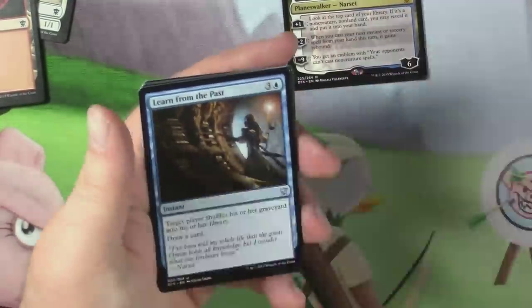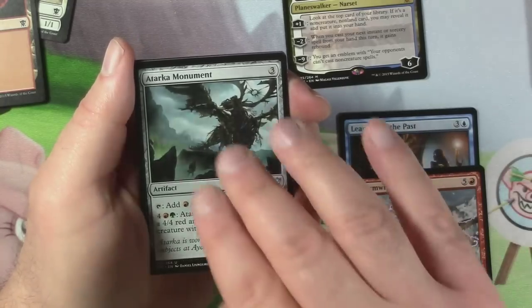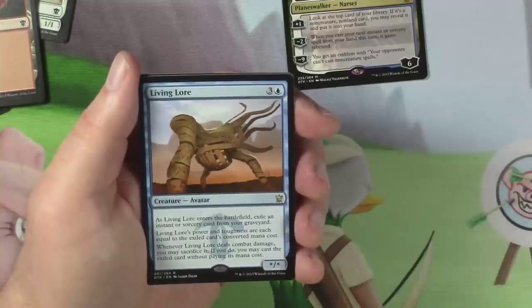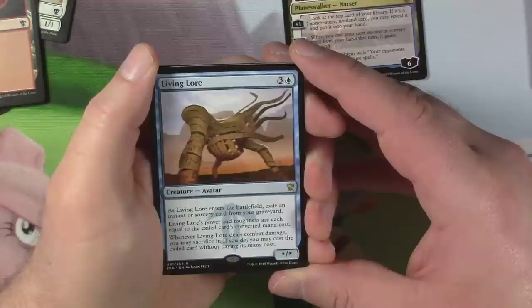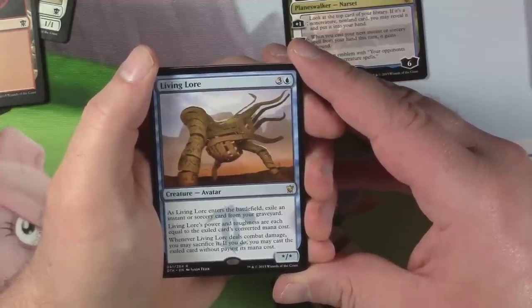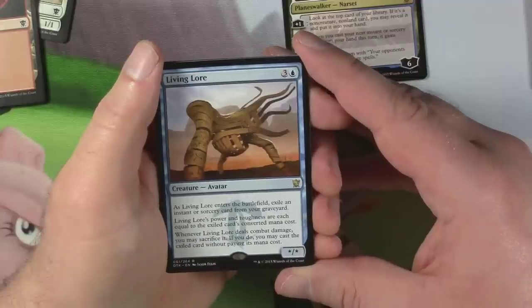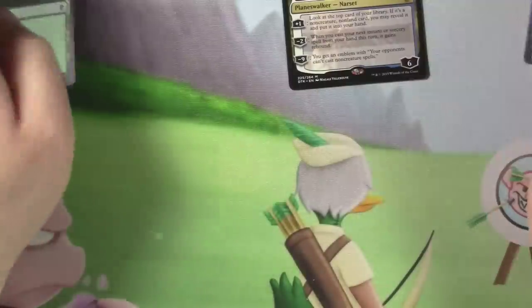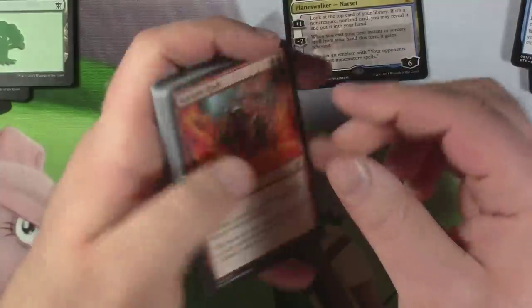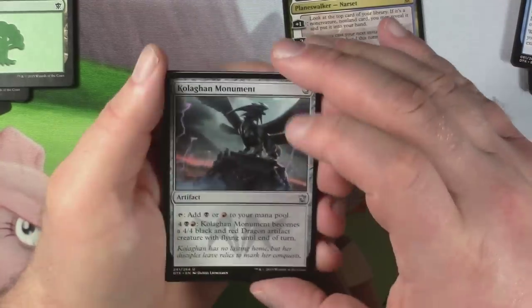Get all those Evolving Wilds. Learn from the Past, Stormwing Dragon, a Tarka Monument, and Living Lore. As Living Lore enters the battlefield, exile an instant or sorcery card from your graveyard. Its power and toughness equal that card's converted mana cost. Whenever Living Lore deals combat damage, you may sacrifice it and cast the exiled card without paying its mana cost. That's actually kind of cool. All these Evolving Wilds — I cannot be stopped.